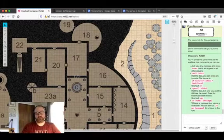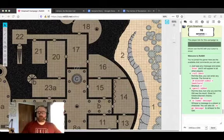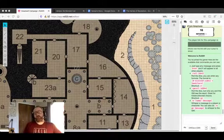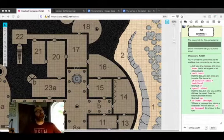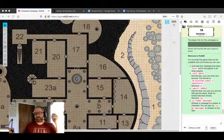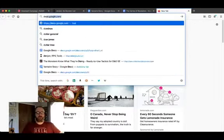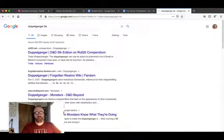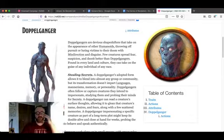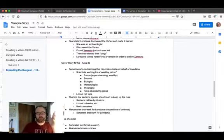A doppelganger is a CR2 creature with 450 experience. Realistically the characters can probably take on four doppelgangers at a time. Cool thing about doppelgangers — let's take a look at the doppelganger stat block on Roll20. They are SRD so we have to use them. They're good at stealing secrets, they can blend into any group or community. They're hedonistic swindlers, which means they usually work alone or in small groups, going from con to con. In this case, they're going to be working as part of our story for Lordana as their cover — they're going to pretend to be scientists faking the place.